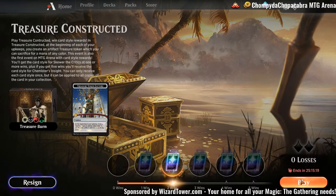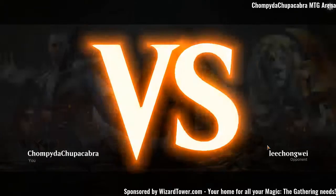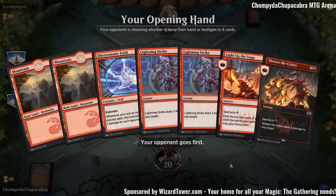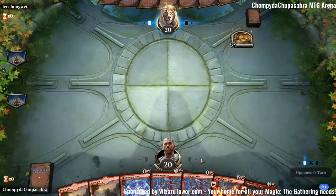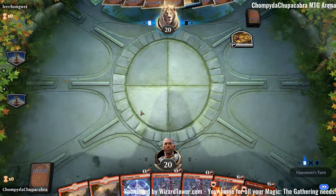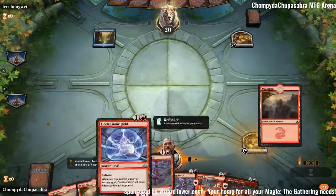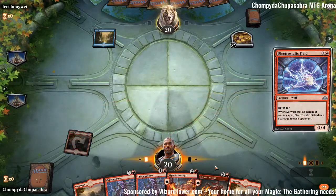Up to a healthy 2-0. We keep forgetting to change our avatar back to Jace. This next hand is so slow. I think we're going to keep — especially given our opponent's probably also 2-0, which means they're probably playing mono red. It's a blue deck! Okay. Electrostatic Field — we're playing it over Guttersnipe.